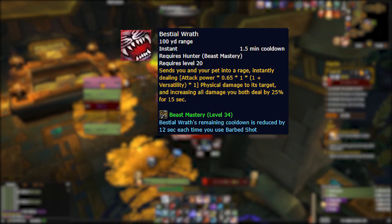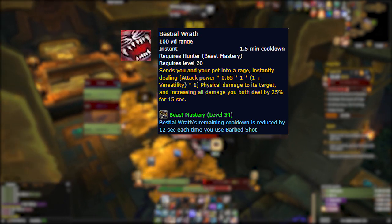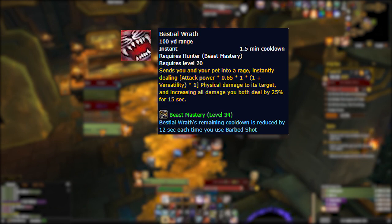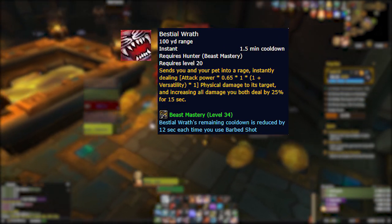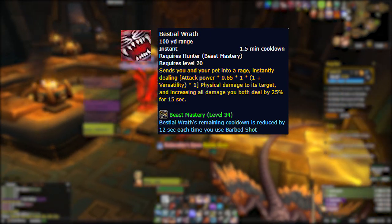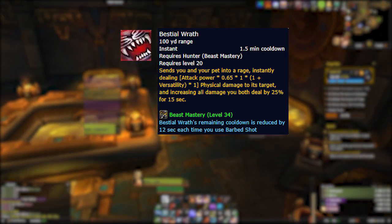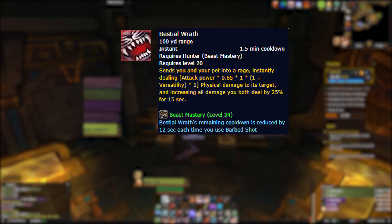Moving on to our next ability change, we have Bestial Wrath. This is our most important damage cooldown and remains largely the same in Shadowlands, but now has an instant burst of damage from your pet tied to its activation. This means it will no longer be viable to pre-cast this ability before a boss pull as we do in BFA — it will now likely be the first ability you cast when a boss is fully engaged and pulled by your tank.